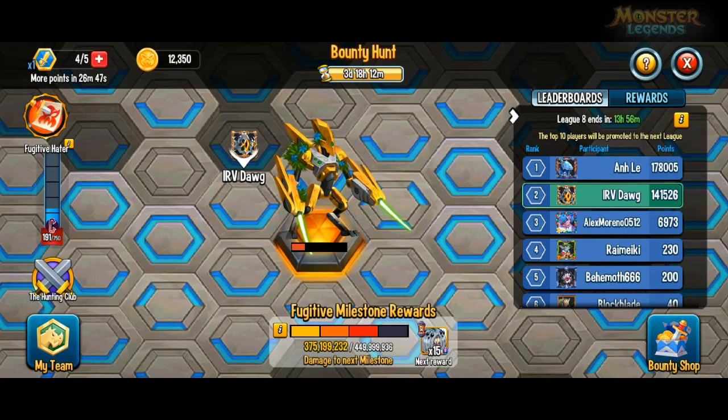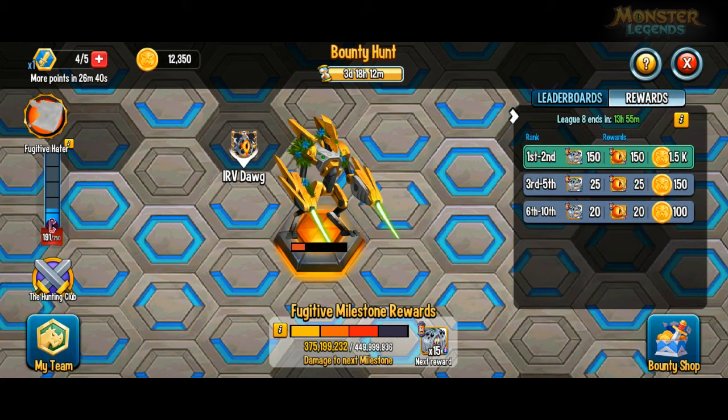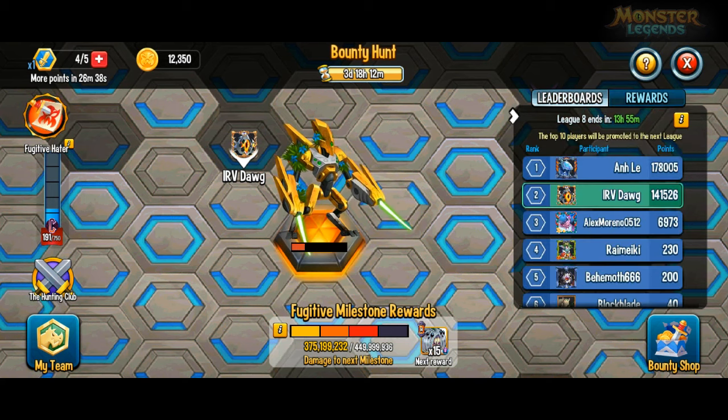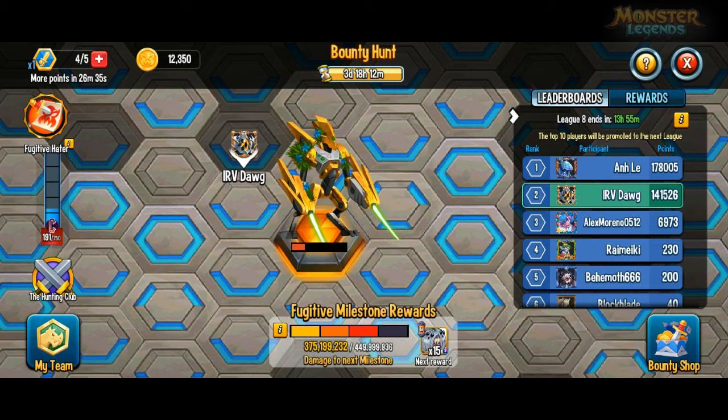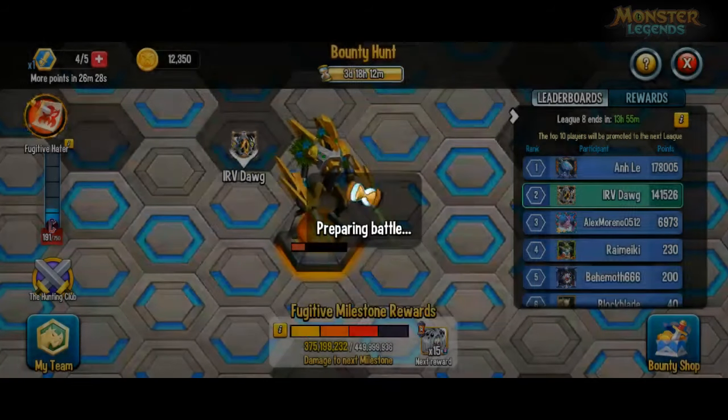So four more attacks left after accidentally using that stamina, and I'll see if I can get the lead back. Check out my previous videos for who I'm gonna buy in the shop — some recommendations in there. Let's get down to attacks.